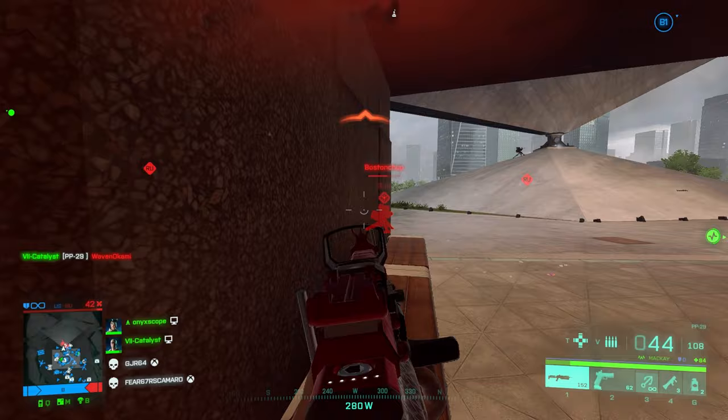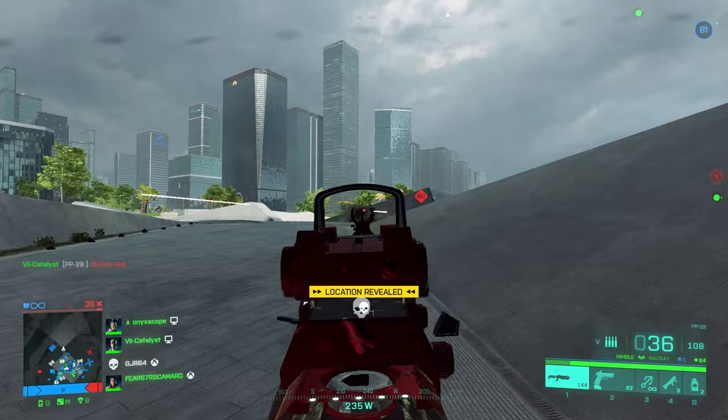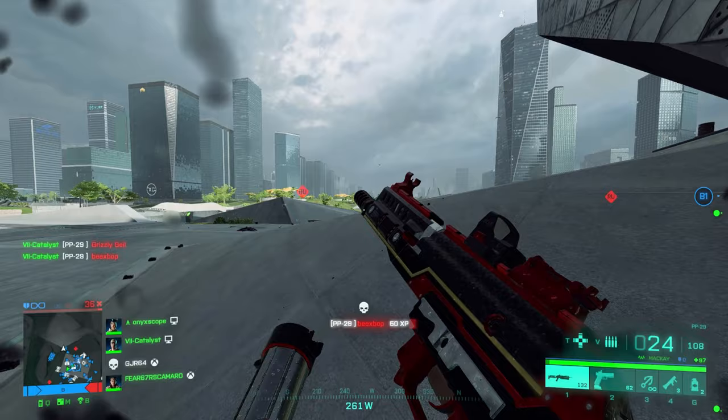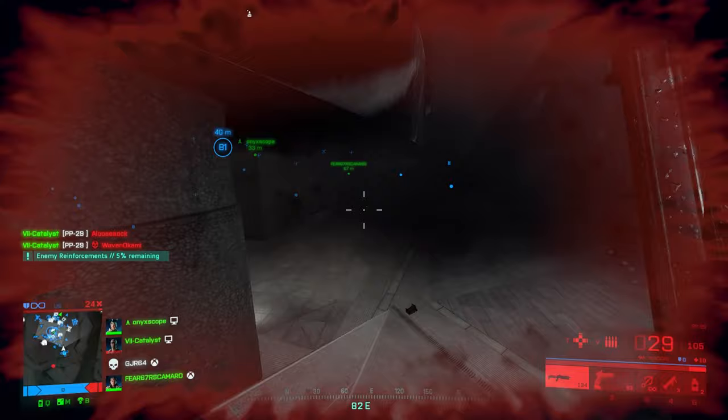Some other quirks with McKay's grapple to note: you can damage people with the grapple hook, although I would not suggest doing this intentionally — it's not going to get you any kills unless that player is extremely low on health. When you grapple to a moving vehicle, you don't actually latch onto the vehicle; you latch onto the spot that the vehicle was in or where your grapple hook hits the vehicle. So unfortunately, you can't grapple hook a moving vehicle and ride behind it like you're wakeboarding.